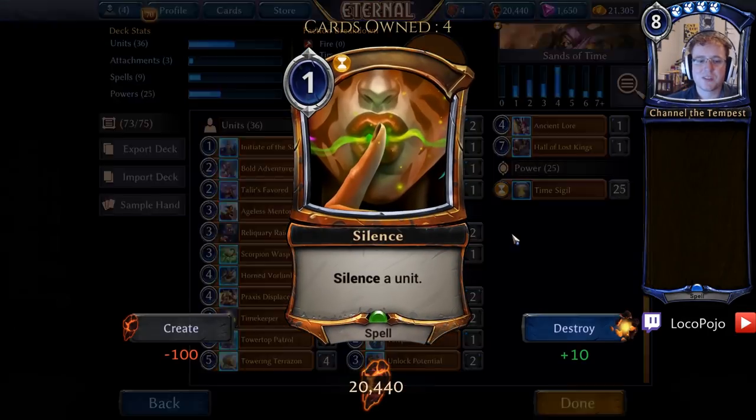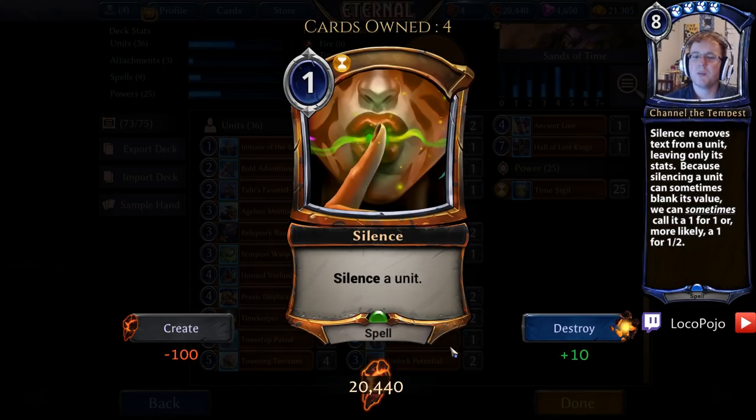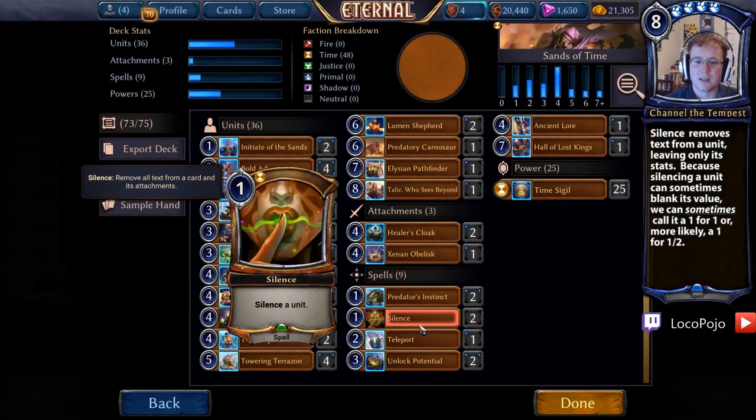Some other cards we're going to cut: Silence, a card that silences a unit. It's fairly cheap for a small effect, but it doesn't actually do anything to the board state — it still leaves the unit on board and costs us a card, which leads to us running out of cards before our opponent. So that card's also going to get cut.